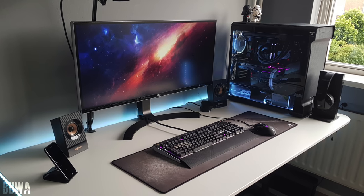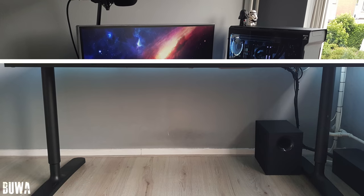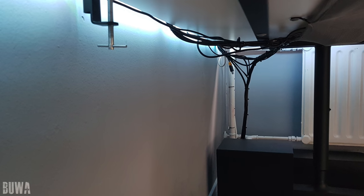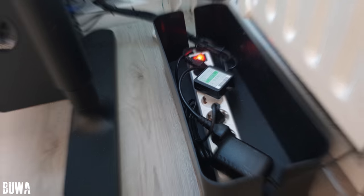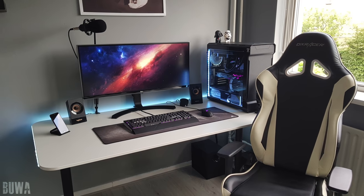Usually when people have great cable management inside their PCs, their setup reflects that as well, and it's no surprise that everything is very tidy underneath the desk. Most of the cables are tucked away inside the net, the rest are tied together using zip ties, and the power strip is hidden inside a cable box underneath. I'm very impressed — I don't really have anything to recommend at all. It's a very clean setup. Thank you Booha for entering.